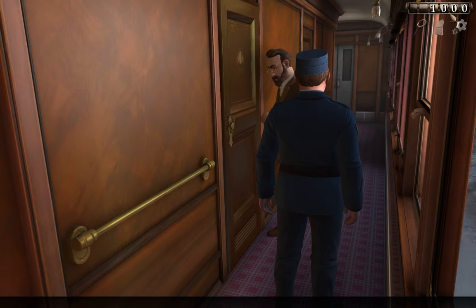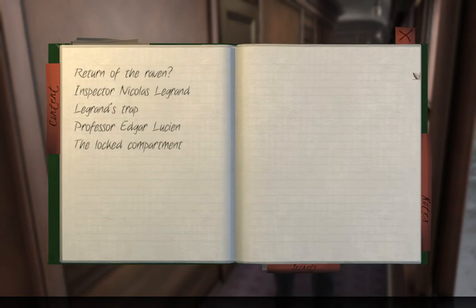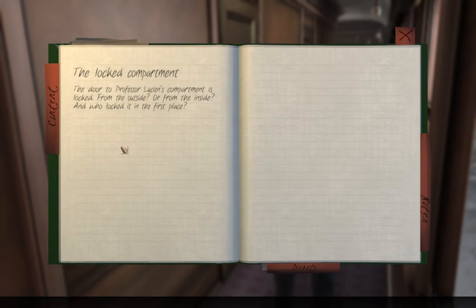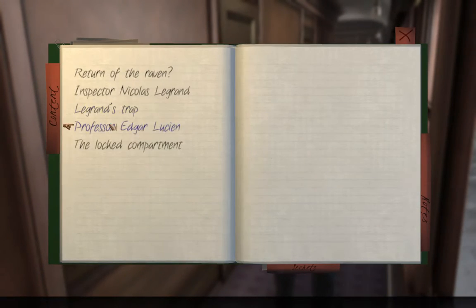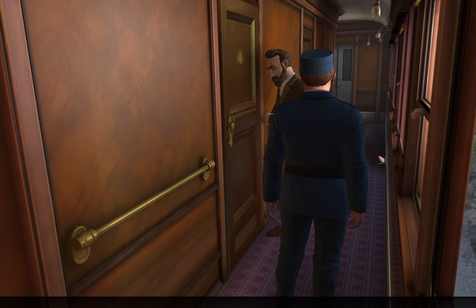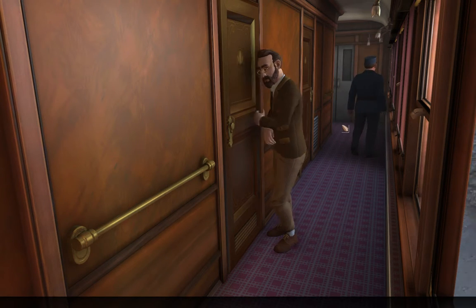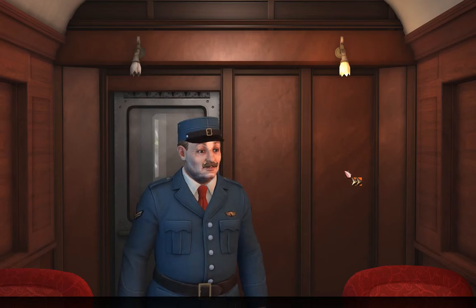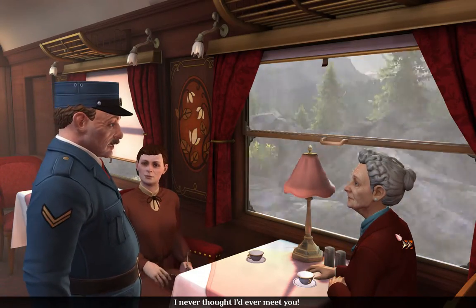We're presented with our first puzzle. Opening the notebook shows a quest log — 'The Locked Compartment' appears there. A lot of the game involves talking to all the characters until you exhaust their dialogue, and many puzzles seem to involve looking at things repeatedly until you find what you need to solve them.